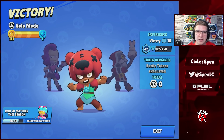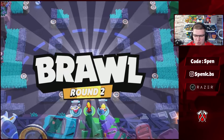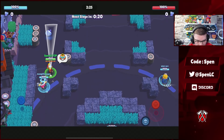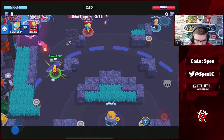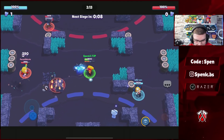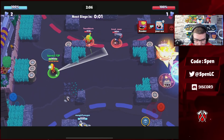Jumping into the second game of Siege, already one-nil up. Our composition is completely trash — I have no idea why our people picked these brawlers. Somehow we're able to win the game though. I think we've got every single siege robot as well — that's the only way we're going to be winning this game. Our Tick is able to bank it, and our Dynamite has the right side on lockdown. That's the first round going to us.